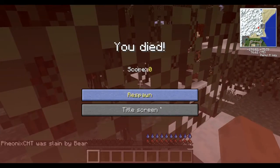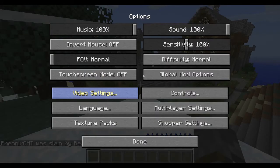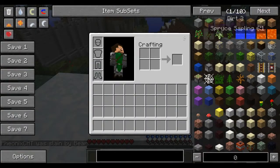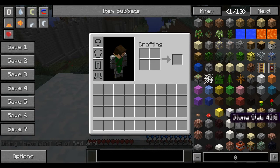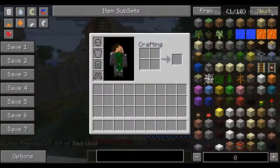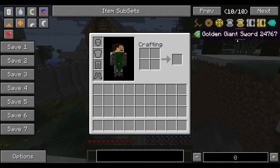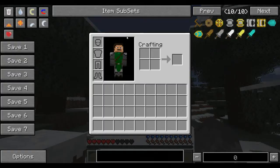That scared me — there's an enemy archer, there's loot inside there, and they're attacking me. Let me turn the music down. I also have Not Enough Items — I'm not using it to spawn stuff in, it's more for the recipe lookup. That's really helpful because I have a lot of mods installed.